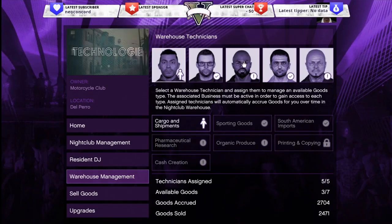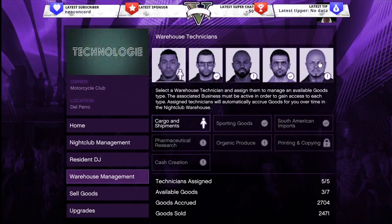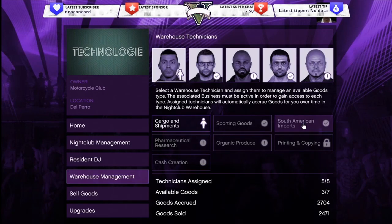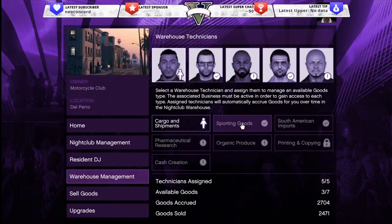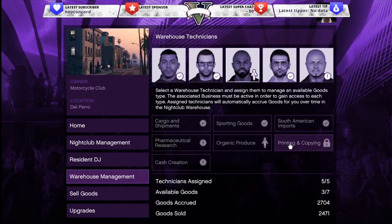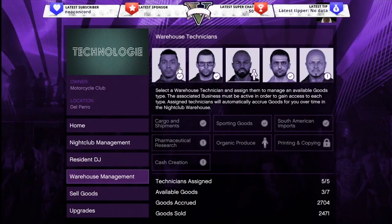For every storage unit you buy, you can get one technician. Technicians only cost 100,000 each — I believe you get the first one or two for free, and after that you hire additional ones for 100,000 each. Once you hire them you always have them. It only costs around 400,000 to hire all four technicians and it is completely worth it.